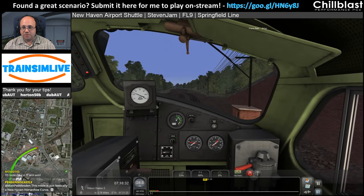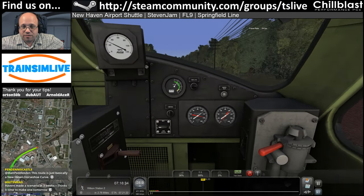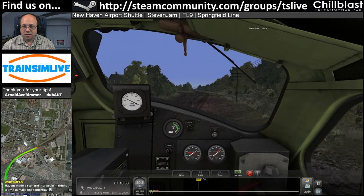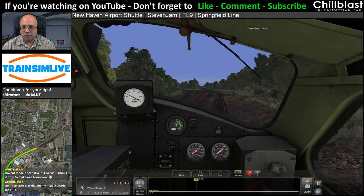New Haven horseshoe curve - pretty much Pendennis Castle. So that's a pretty fair assessment, I think. And that's a good thing, because we needed another horseshoe style route.